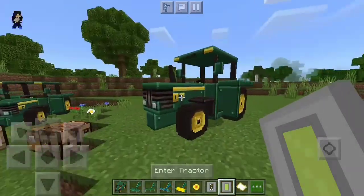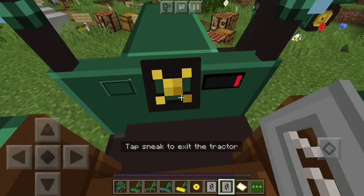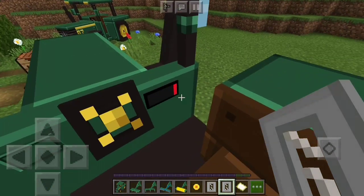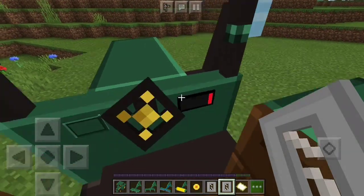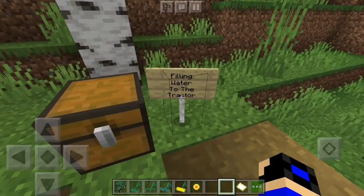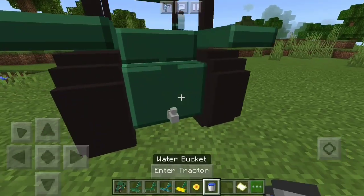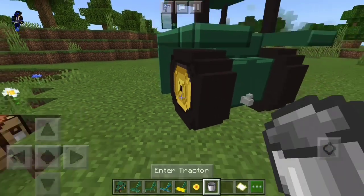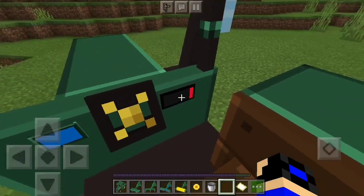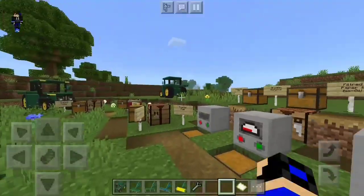To fuel the tractor, crouch next to it and press the fuel button — the biofuel goes in. When you get into the tractor you'll see the fuel meter, which is currently red meaning you need more biofuel, but it does work. To add water, grab some water buckets, crouch next to the tractor, and click the water supply option. When inside the tractor you'll see both a fuel meter and a water meter.